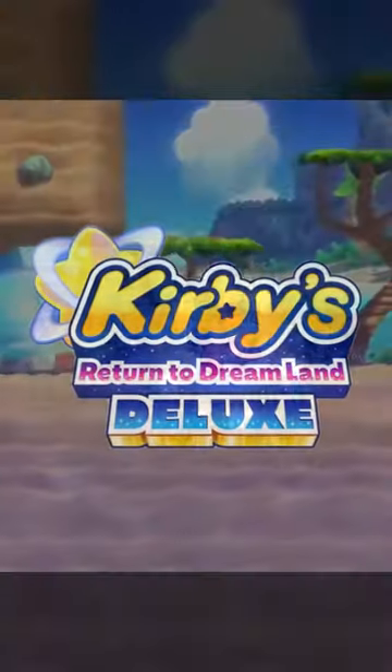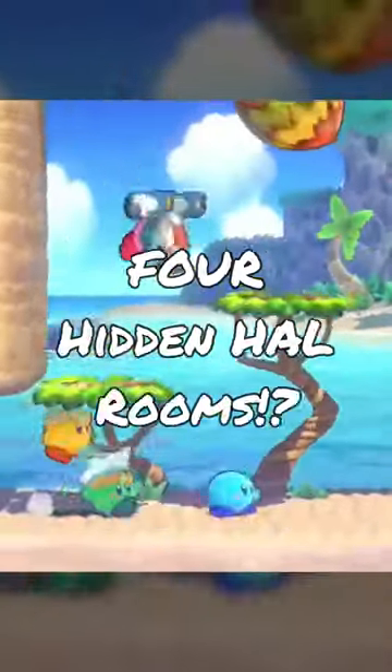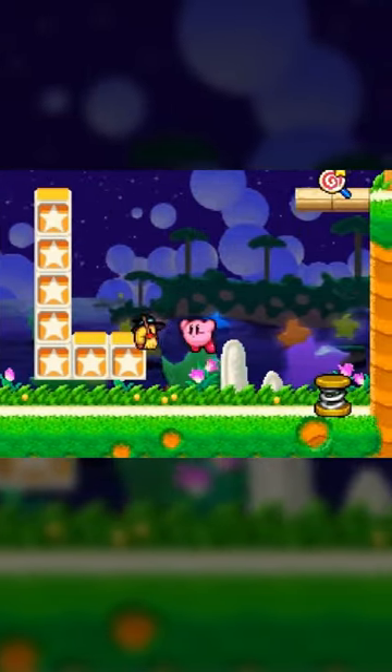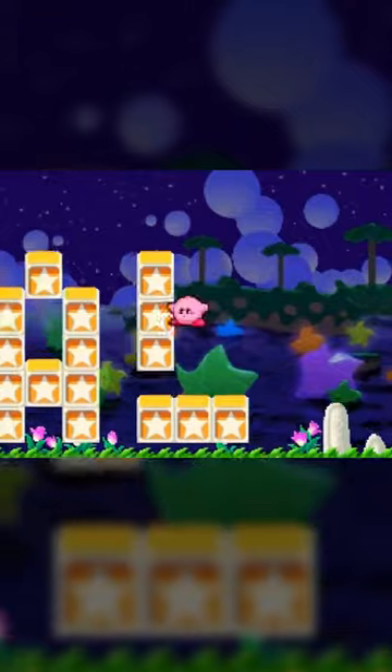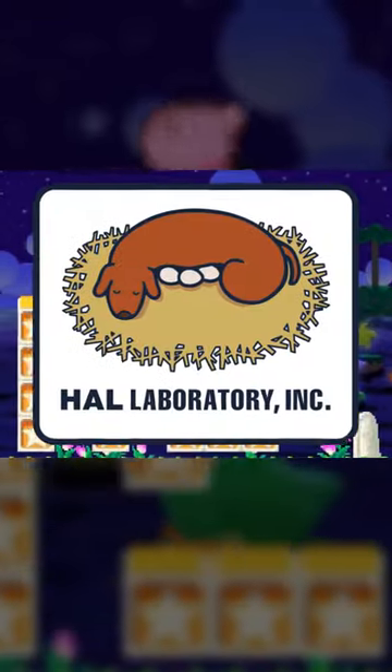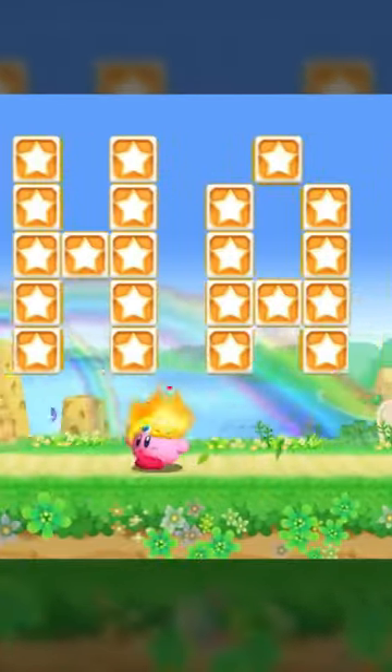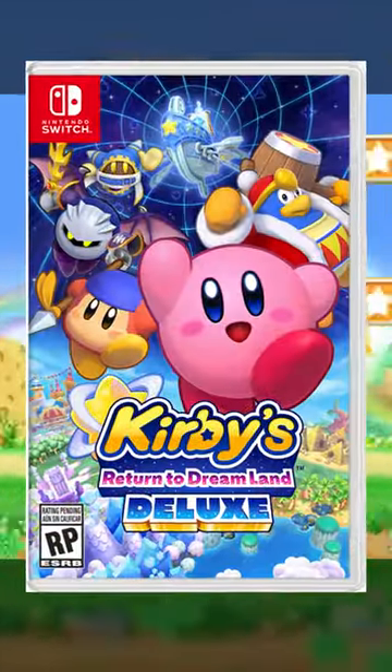In Kirby's Return to Dreamland Deluxe, there are four hidden HAL rooms. HAL rooms have been in Kirby games since Adventure, and act as secret hidden rooms tucked away in levels that are a direct reference to the developers of Kirby, HAL Laboratories. In the original Return to Dreamland on the Wii, there were only two of these rooms, but in the remake on Nintendo Switch, they added two more.